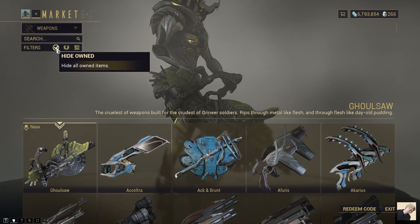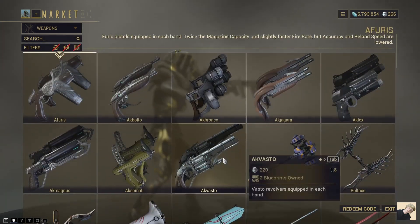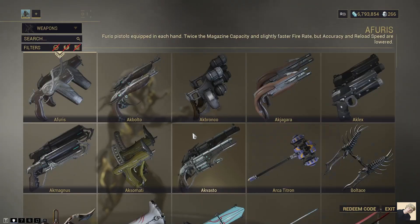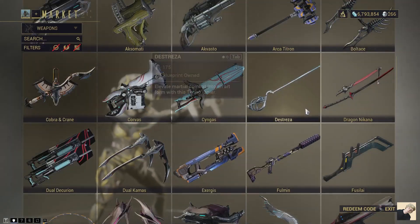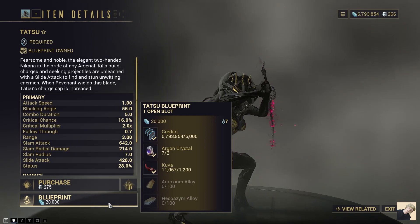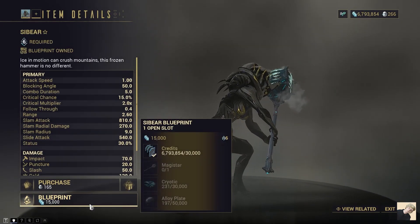Go over to your weapons and hide owned, hide mastered, and hide items without blueprint. That way you can start clicking on these, checking if you have the parts for them, seeing if you have enough mastery rank, and start crafting more weapons for extra mastery rank. I've bought the majority of these, so now I just need to get parts for a lot of them so I can start mastering them.